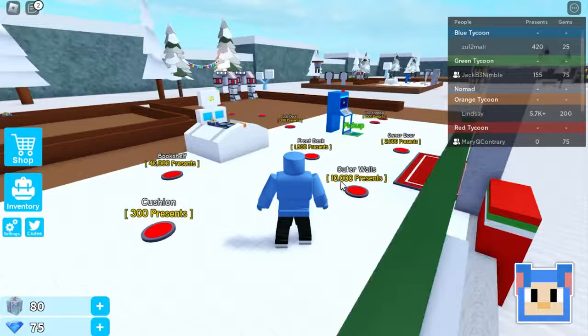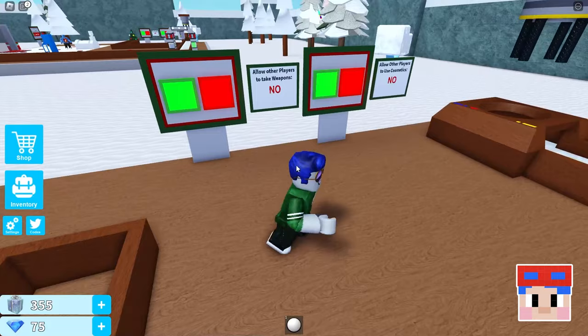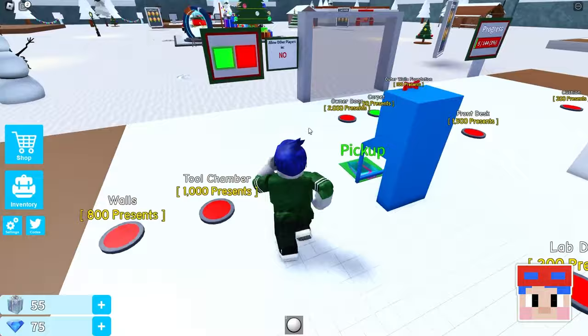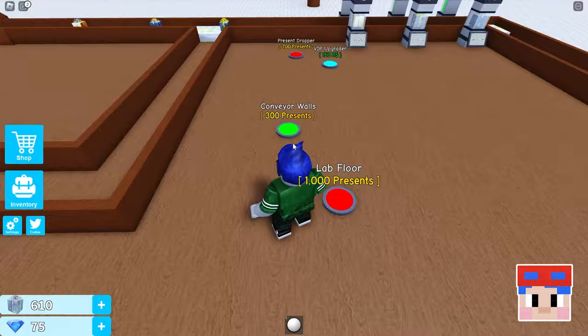Outer walls. Can I pick that up yet? No? Look at all of these presents. Oh, presents over there, got it. Allow other players to take presents — are we all just building within our own? No. Conveyor walls. I think I'm gonna get another present dropper. Close presents. How do I collect them? How do you collect the presents? I think you can click on them when they're like being made. I have a lab door now.